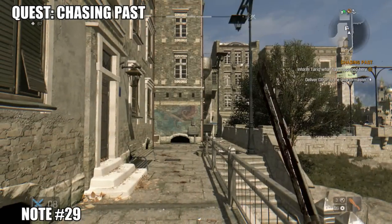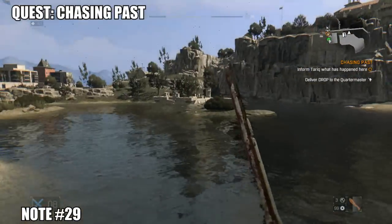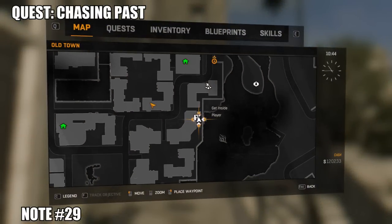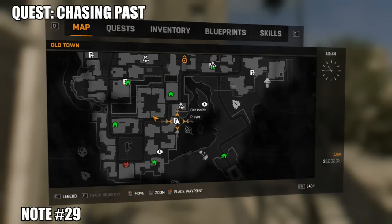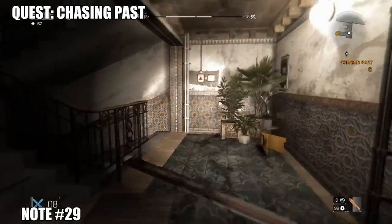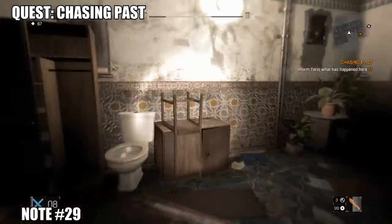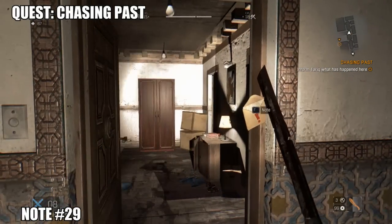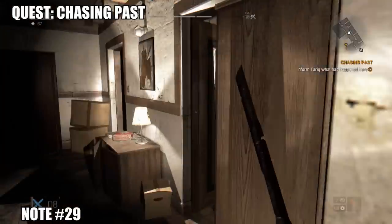Southwest of that hotel overlooking the lake is note 29, and we're going to need another quest called 'Chasing Past' — I think you get it from that hippie with music playing in the northern part of town. Head into the apartment, do the quest, and go up to the top floor — apartment 3 — where the note is just sticking out of the doorway. It's pretty in your face when you open the door, so if you haven't got it you probably haven't done the quest.